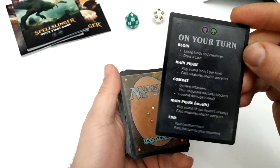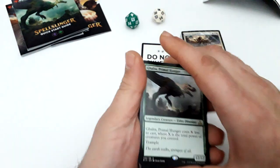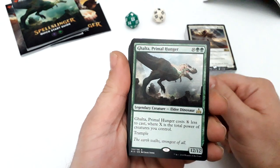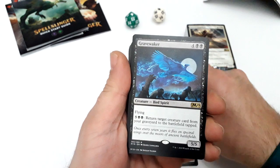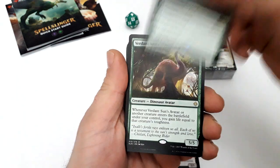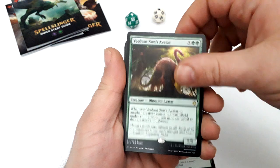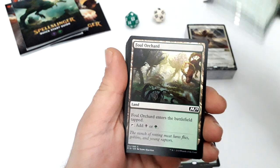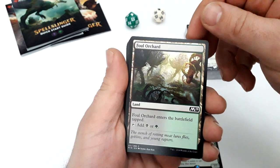Now let's check what cards came in these decks. Here are the usual steps in Magic the Gathering, but in this case I'll just show the cards. In this deck we get: Galta the Primal Hunter, Gravewalker, Prodigious Growth, Verdant Sun's Avatar, and Pelakka Worm.